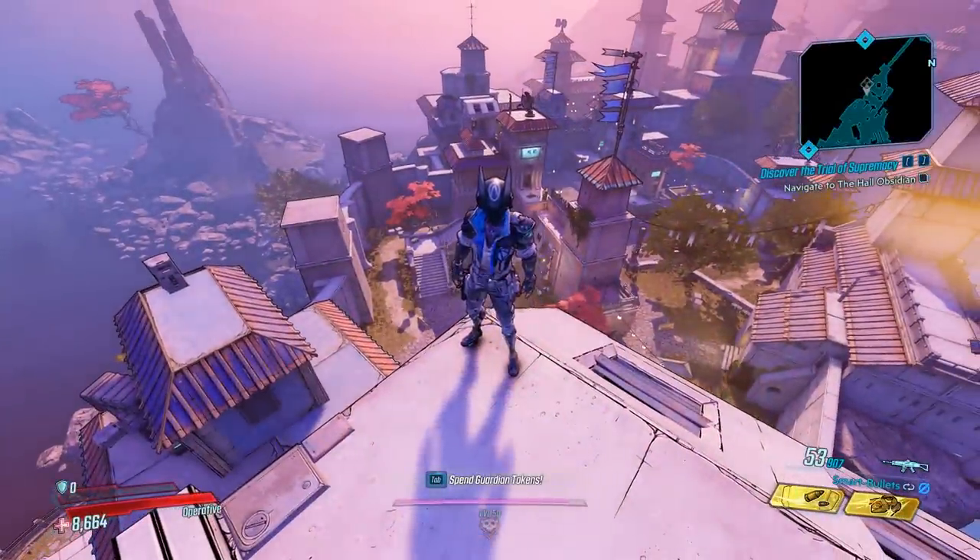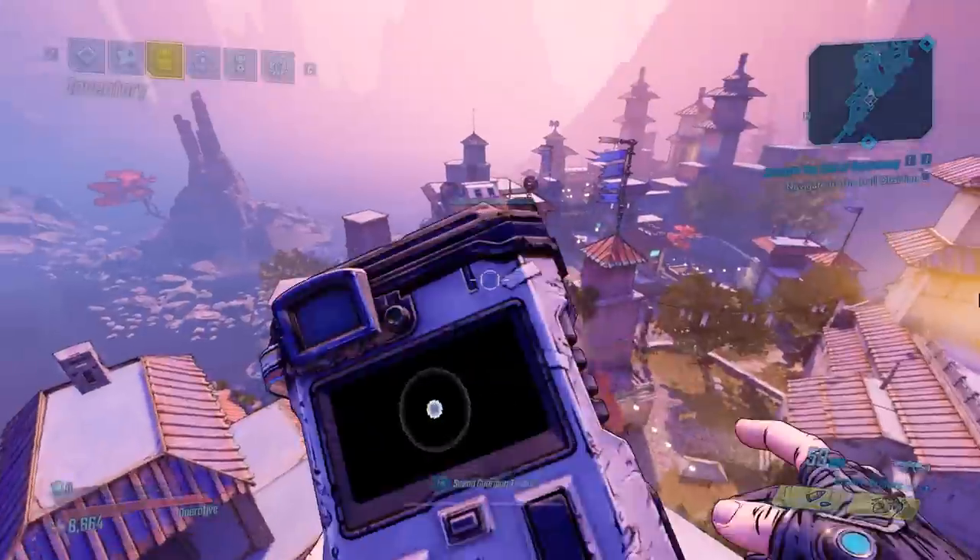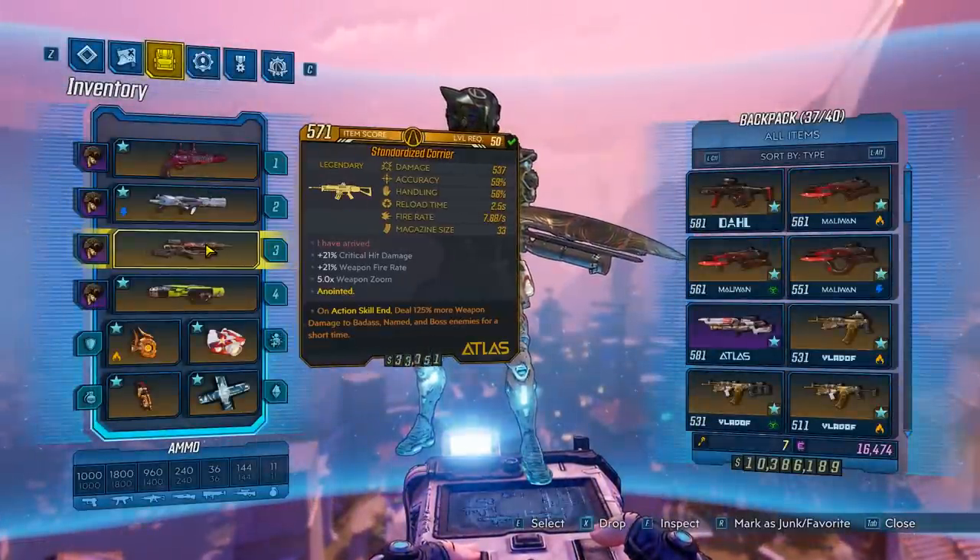Hey, what's going on guys? Joltz here, back with another item guide, and today we're going over the legendary Carrier. To get this gun, you'll want to farm Judge Hightower over at Lectro City.